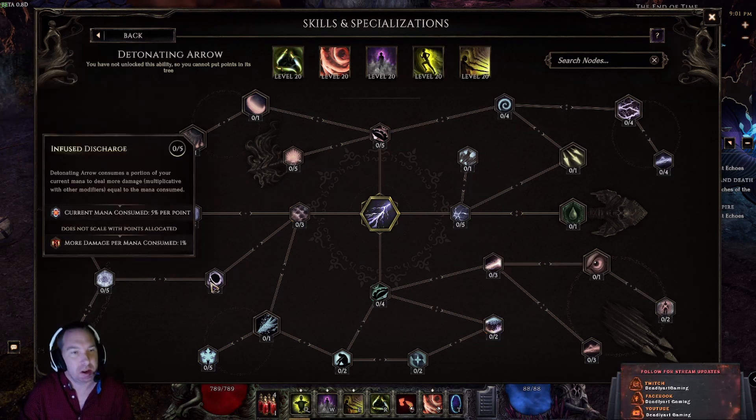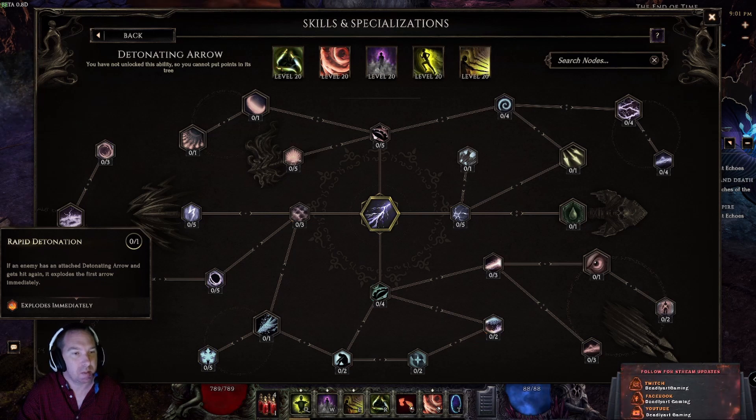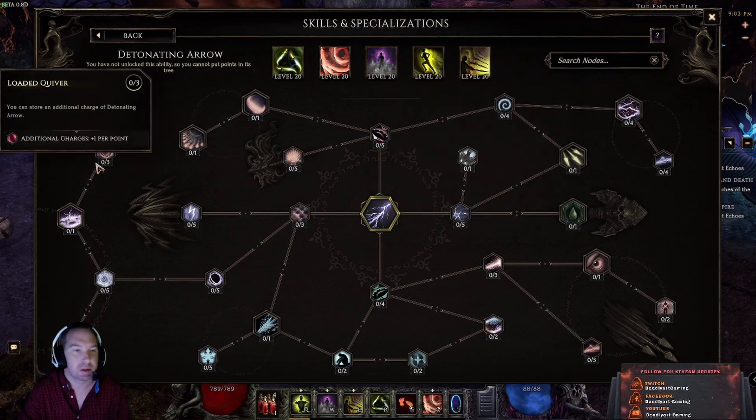Enemy movement speed reduction, lightning converted to cold, shock to chill, freeze rate, and freeze rate multiplier. Shock chance, explosion hit damage — though lower. A current mana consumed node at five percent — consumes a portion of your current mana to deal more damage equal to the amount consumed. Explosive damage increases the explosion area. There's also an explodes immediately node — if the enemy has an attached Detonating Arrow and gets hit again, it explodes immediately. Finally, the arrow deals more damage and has an increased stun chance but now has a five-second cooldown — 30 percent increased damage, 100 percent increased stun chance, and more explosion area, with an additional charge.